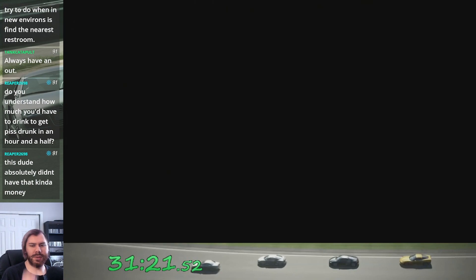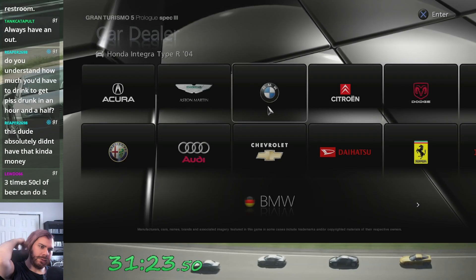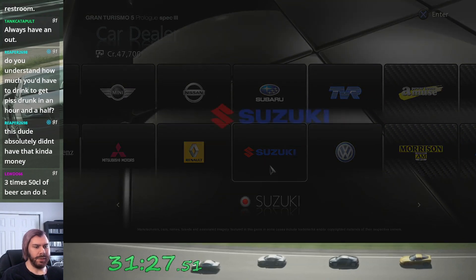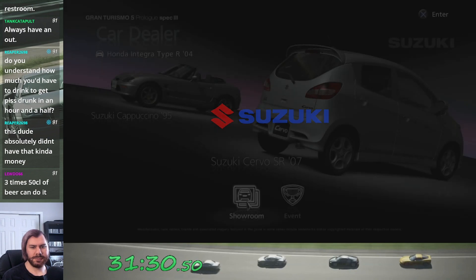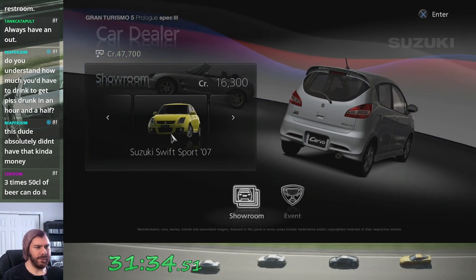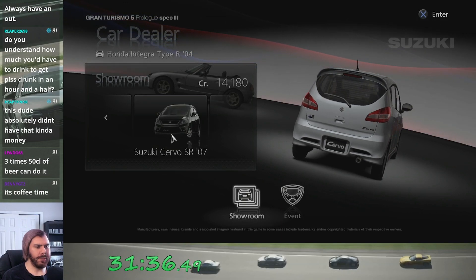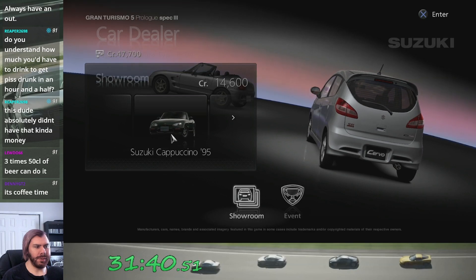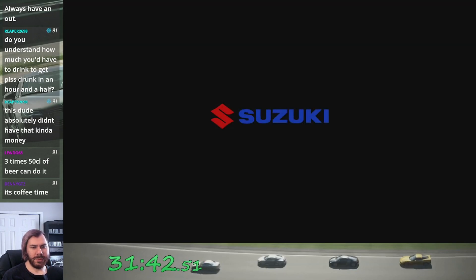Let's go to the dealership and see if I can actually afford it. I'm sure I can — I hope I can. Let's scroll over to Suzuki. Oh, I can absolutely afford the Cappuccino — I could even afford the Swift. I should have used the Swift for the Sunday Cup or something like that. Oh well.